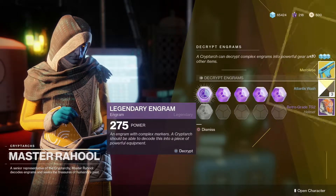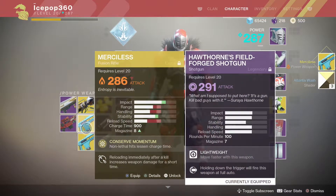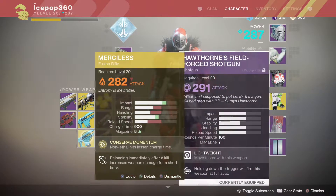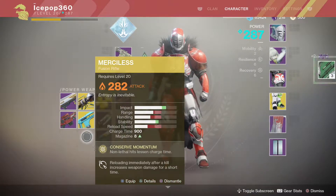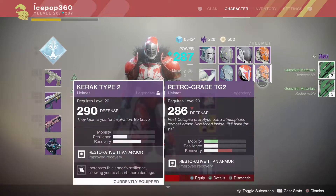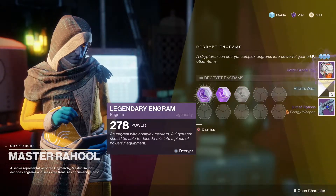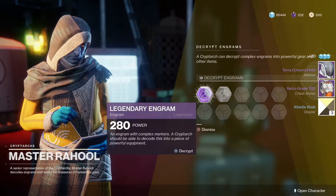That Titan helmet again — oh wait, there we go! So the third engram I open I get an exotic. I think I already have it — yeah, I already have Merciless, so I'm just gonna destroy that and get those shards. But it's cool to know that you do get exotics from legendaries. As of right now, one in three — it's probably not too accurate, but it's okay. Let's see if I get lucky again. Another energy weapon, another helmet — I actually like the helmet a lot.